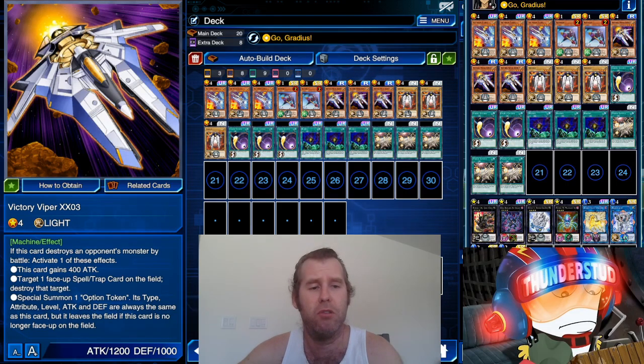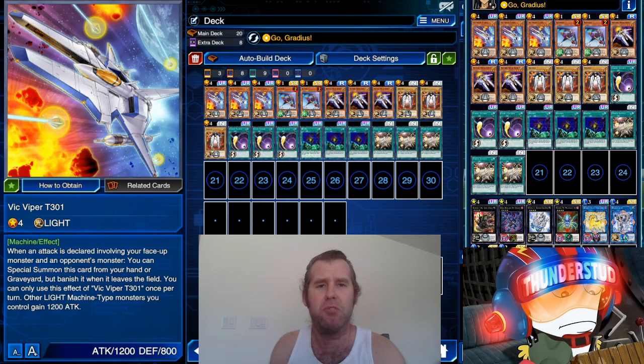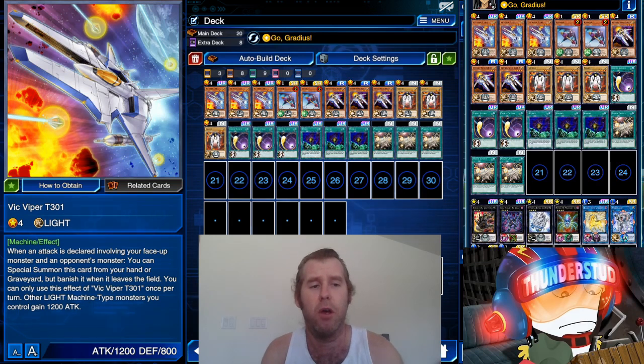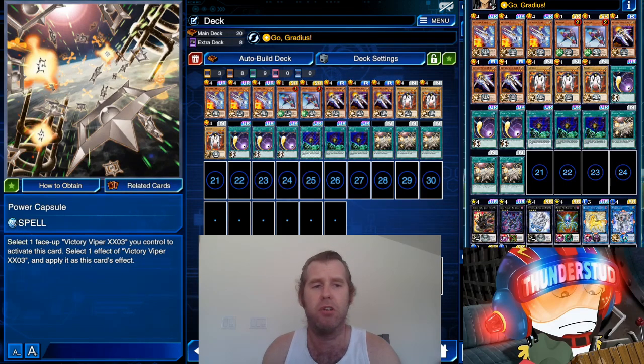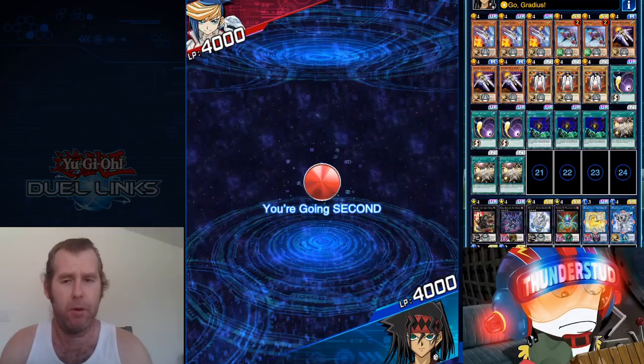Cosmic Cyclone handles back row. Leave them with a face-up monster, Kiteroid stops their attack, then finish them off — very cool deck. I love Gradius; this is probably the best Gradius has ever been with this new Vic Viper. We could maybe use Gravity Blaster — I got that in the Quentin skill where you can search that equip — but I went with the OG Go Gradius skill, which works really well because you can turn a power capsule into an equip that lets your Gradius pierce.